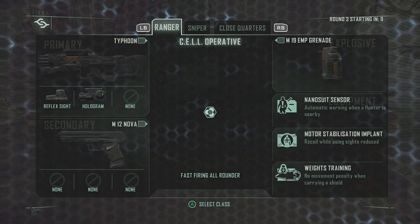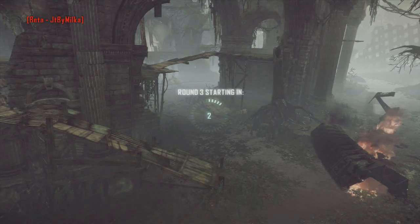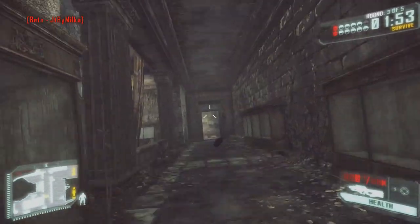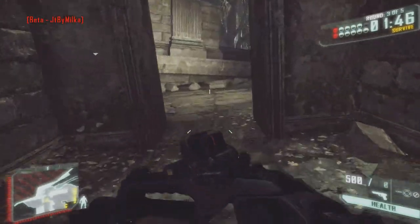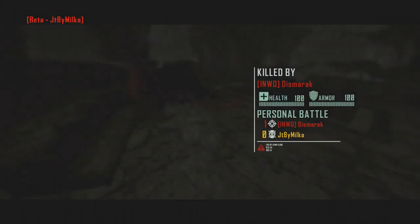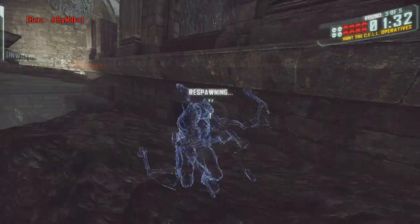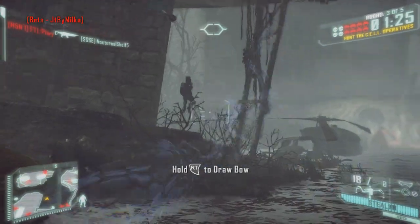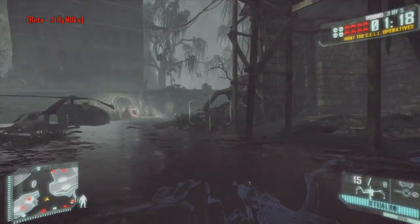Je vais prendre cette arme parce que j'aime beaucoup, et le but c'est bien évidemment de ne pas se faire tuer par les Hunter. Vous allez voir que c'est assez difficile étant donné que les Hunter sont assez... sont assez visibles. J'ai regardé mon téléphone, on m'avait envoyé un message. Déjà je me fais automatiquement tuer — le Hunter était devant moi, je ne l'ai absolument pas vu. Il faut assez se concentrer parce que vous voyez que c'est assez dur.